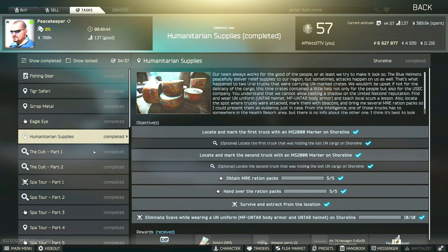This is a Peacekeeper Task Guide for Humanitarian Supplies. For this task, you have to locate and mark the first and second UN trucks on shoreline and mark them both with MS-2000 markers. You also need to obtain and hand in 5 MRE ration packs. You can just buy them off the flea market if you don't happen to have them, or you can turn in your found-in-raid ones — it's totally up to you.